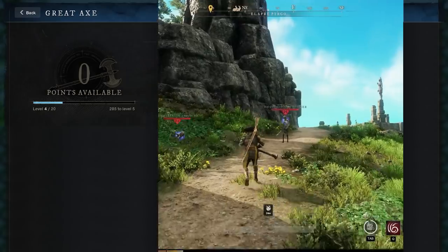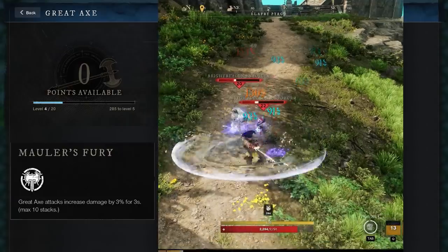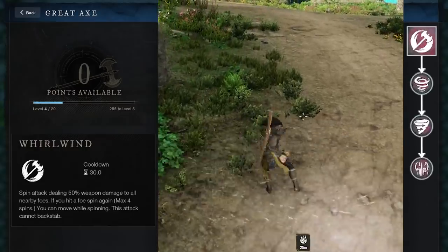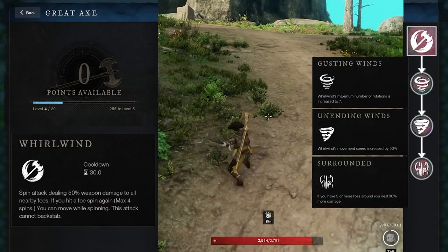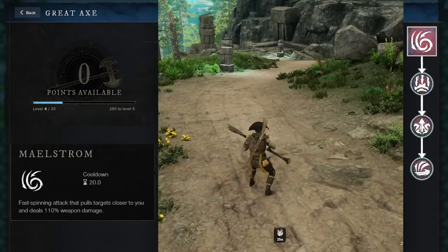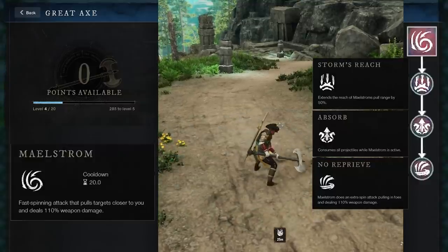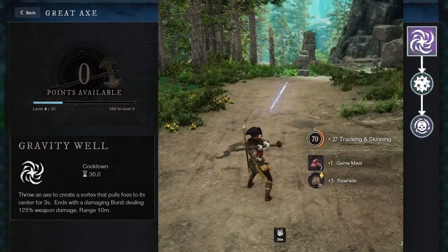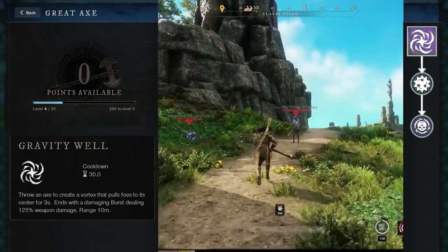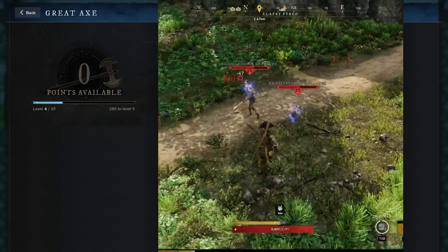Now let's look at the Mauler tree — this one is all about AoE damage and crowd control. The ultimate ability ramps up your damage each time you attack, up to a maximum of 30%. Whirlwind is a spinning cleave attack. If you hit an enemy, you can spin again up to four times, and when upgraded, up to seven times in a row. It'll also increase your movement speed and do more damage if there's more enemies in the Whirlwind. Maelstrom is another spinning attack that pulls enemies closer. Upgrading it will extend its range, block projectiles, and when fully upgraded, does an extra spin for free. Finally, Gravity Well throws your axe to make a vortex which sucks enemies in — very good for PvP, keeping enemy players basically rooted in place. When upgraded, any allies in the vortex will take less damage.